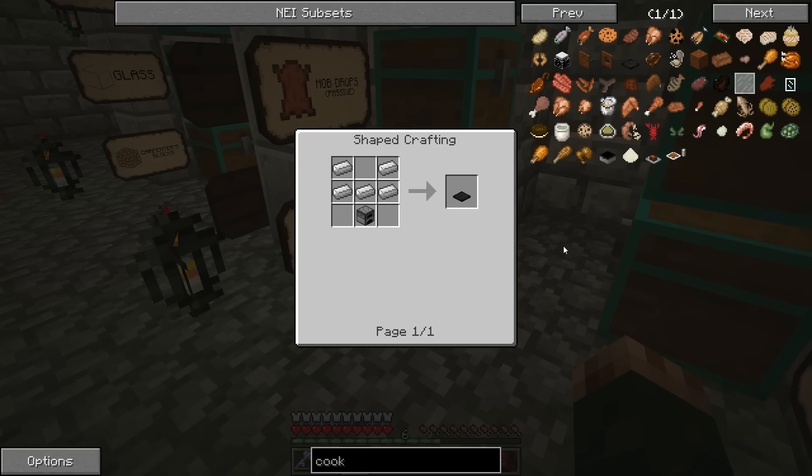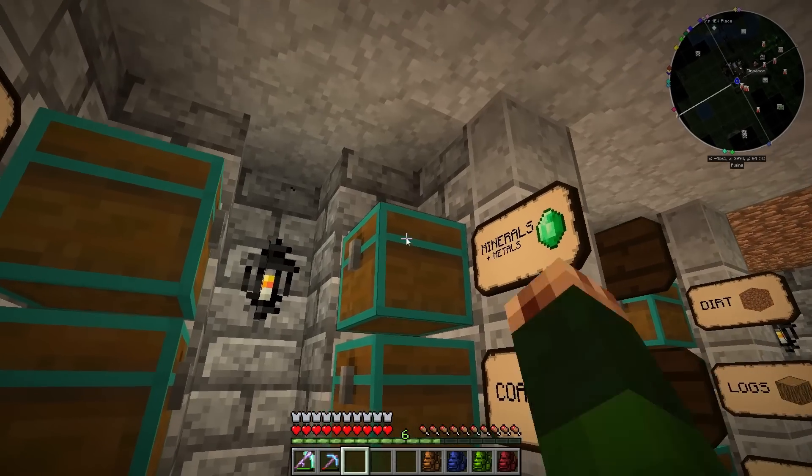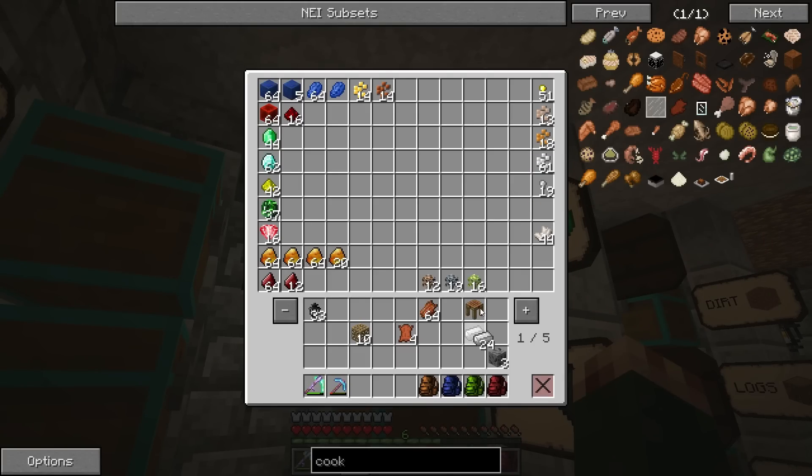This basically allows you to turn rotten flesh into leather. Originally Ben did tell me about it but I completely forgot, and it was only when it was brought up the other day in my comments that I thought it would be a good idea. So this is what we're going to begin with - we need 5 iron and a furnace. I have 26 iron, so this is all good.